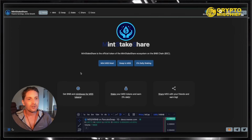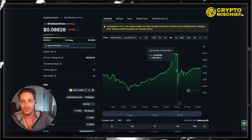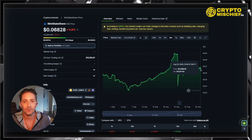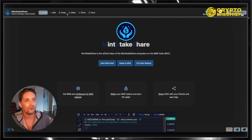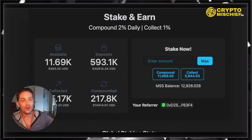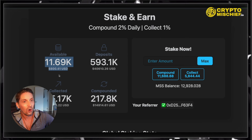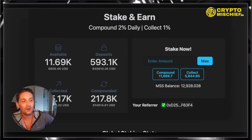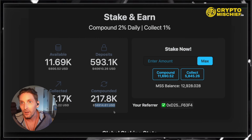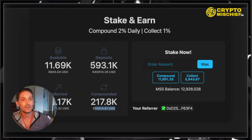Minstakeshare.com — link in the description — is where you want to go. First things first: token price. The token did have a bit of a bumpy road recently. We went down from $0.09 all the way down to $0.03, but then we've started to recover very well. We're beginning to grow. Here's an example — this is our community account. We have 593,000 tokens staked, which is $40,000. At the moment, we have one daily earning to take or compound of $800. We have already collected out $3,000 from the system in one month, and I've compounded $14,000 in one month. There are some intricacies to this compounding and collecting though.